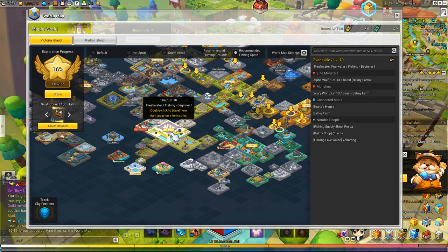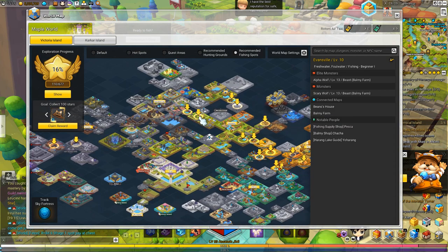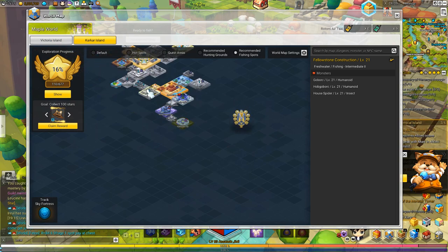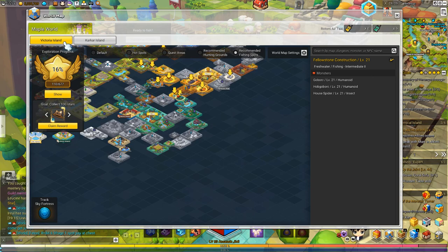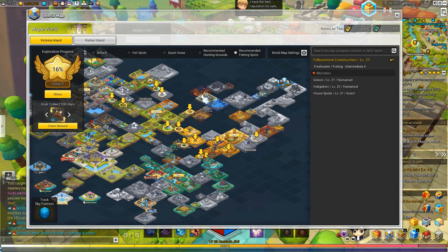If you highlight over the map, it says Freshwater Fishing, Beginner 1. Most of the time you start off in Tria, then work your way around the Maple World. As you go further you move into Intermediate, then Advanced, and Master rank is up in areas like Karakar Island. Basically, the harder or higher-level the map in terms of monsters and difficulty, the better the fishing location. You can fish in any place that has a body of liquid — including Beyond Link Trist's poison water or lava in Fire Dragon.